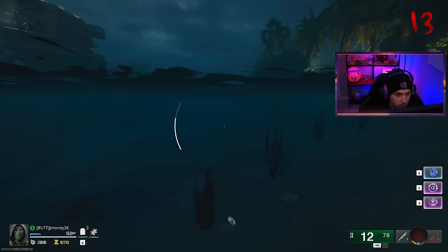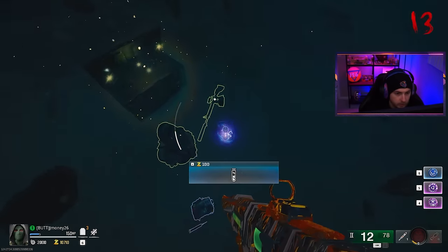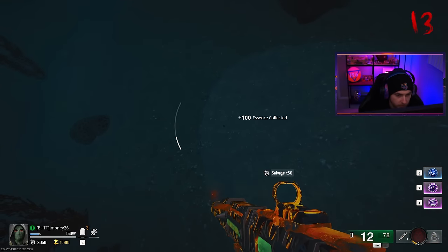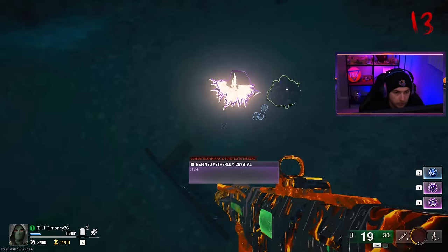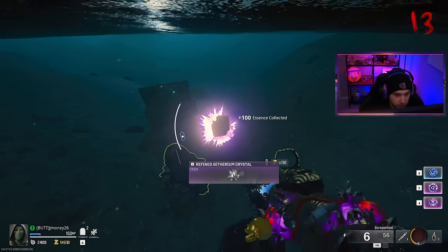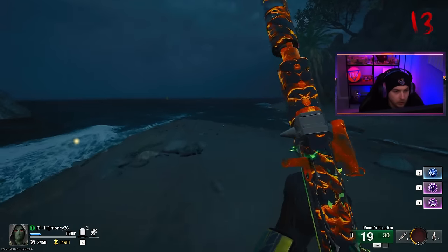Here we go — what do we got in here? Damn, they're not trying to help me out today. Our treasure hunting so far has been a bust, but I'm not giving up yet. What do you got for me over here? A pack two crystal? Gimme. Never give up. Never surrender. Always keep gambling.